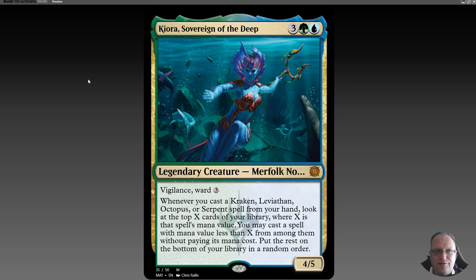It is obviously Kiora, Sovereign of the Deep — three green and blue for a 4/5 legendary creature, I think it's Merfolk Nomad, with vigilance and ward three. But the best bit is whenever you cast a Kraken, Leviathan, Octopus, or Serpent spell from your hand, look at the top X cards of your library where X is that spell's mana value, and cast a spell with mana value X or less from among them without paying its mana cost, then put the rest on the bottom of your library in a random order.